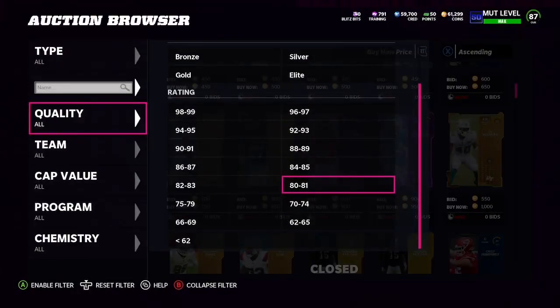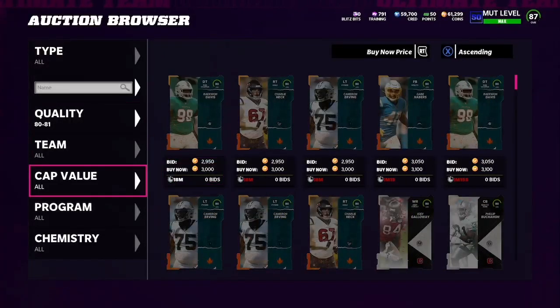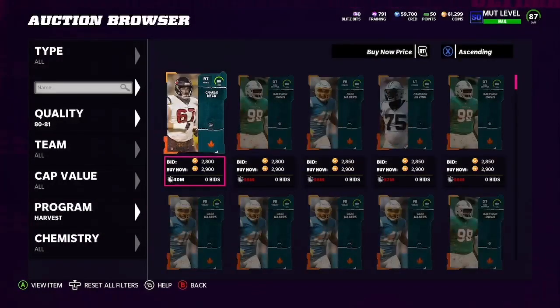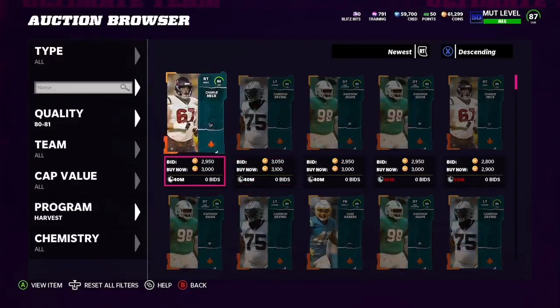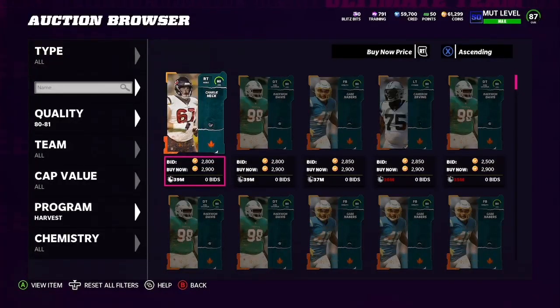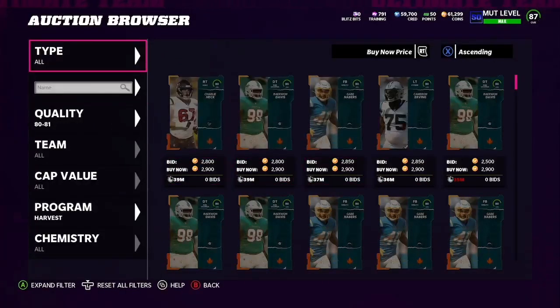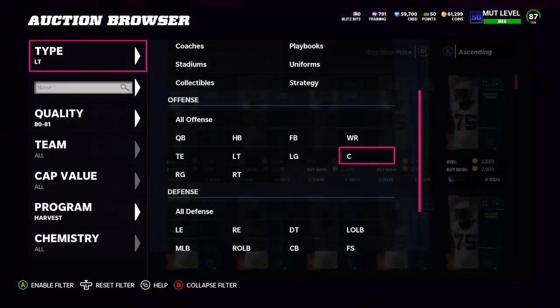The next thing you want to do is get 80 to 82s. Since 82s are a little more expensive, just use the 81 filter. The cheapest cards right now are the Harvest cards — this could rise in price soon, so get on this as quick as possible. Even bringing the filter down to Harvest, you can see we're only seeing these at the 40-minute mark, and we need to be seeing them at the 59-minute mark. So we need to filter down further. There are four positions on this filter: right tackle, D-tackle, fullback, and left tackle.